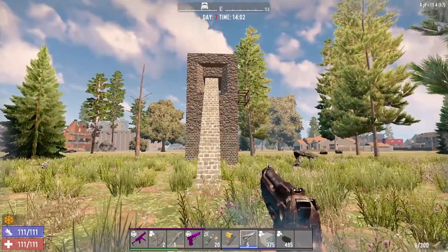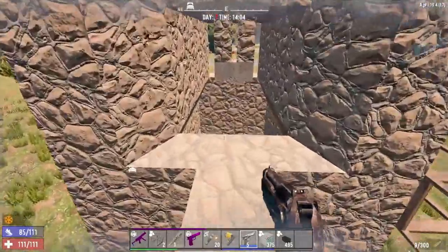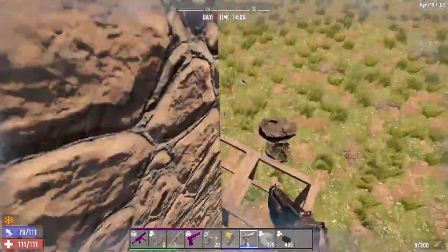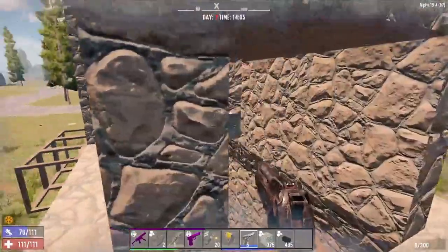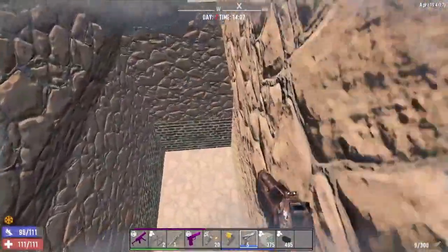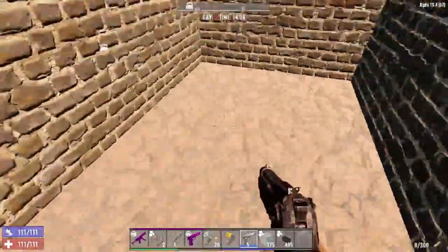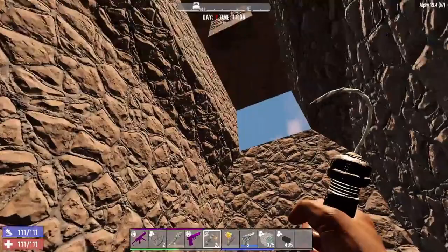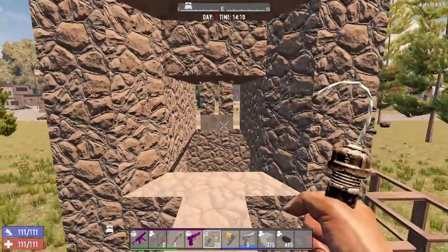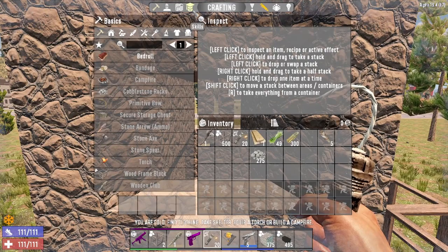Just to show off the base real quick — the zombies will walk right up here, think that they can get to you, you stand over here. They think they can go right through to you, they fall down, you throw a couple of pipe bombs and that is it. Really simple, and we're only level 11.